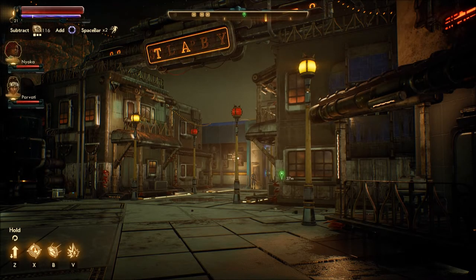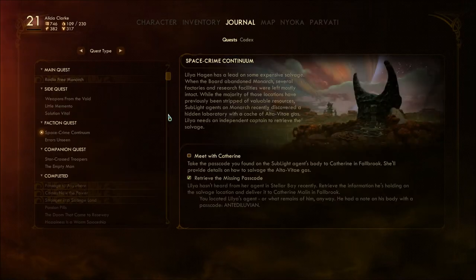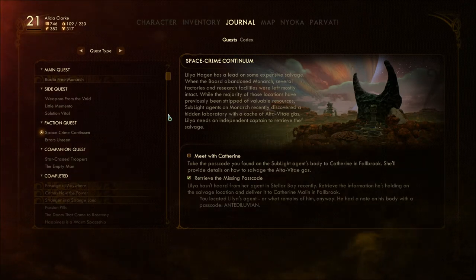Welcome back to Let's Play The Outer Worlds Blind. I'm Amethyst Lunatari, heading to Fallbrook finally to meet up with Catherine, and just remind myself and possibly you guys why — because I forgot.